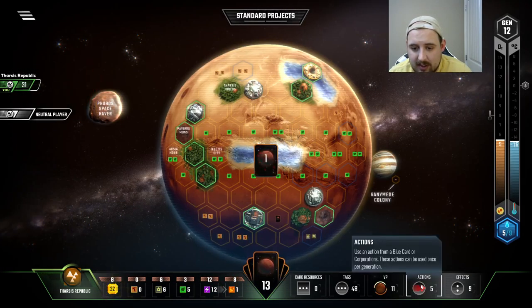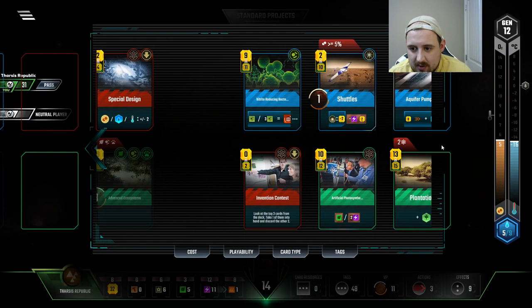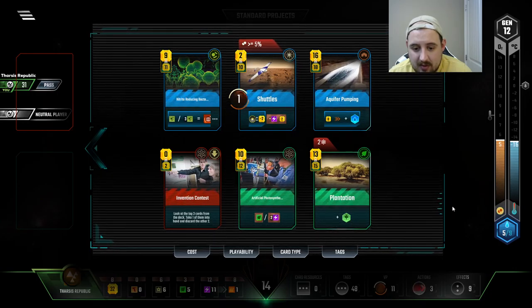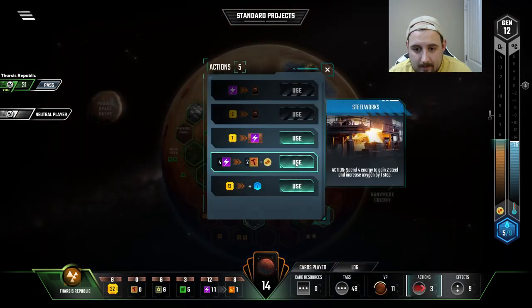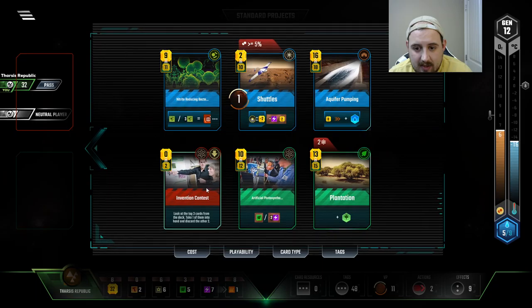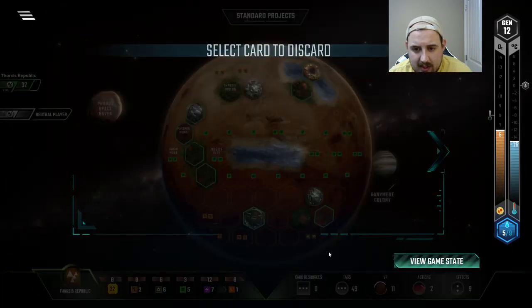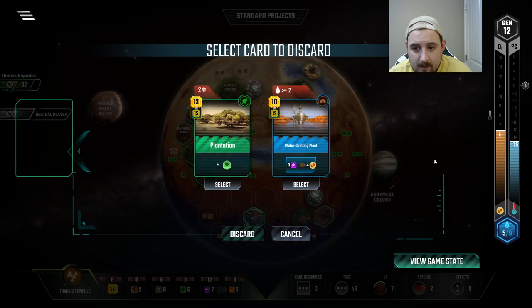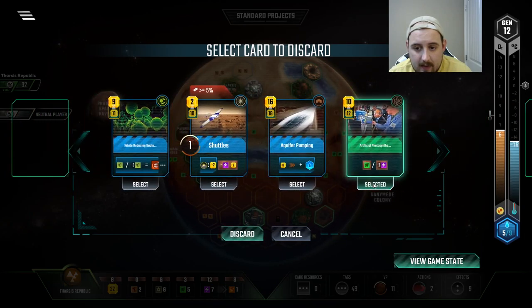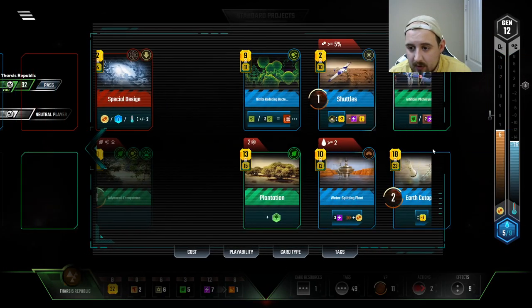Y'all can appreciate that we don't want to lock up our opportunities into a single couple bucks. Let's get that space event going. What do we got? Yeah, I think the water splitting plant is exactly what we need here. And then we're not going to use aqua pumping — that would be insane. Already have it. Ooh, Earth Capital — can't not buy it.